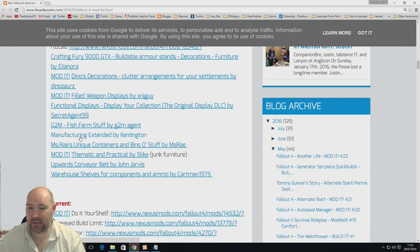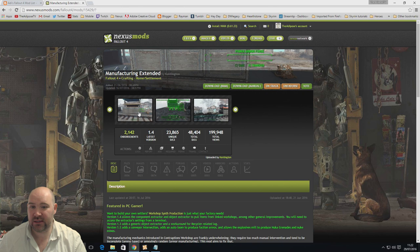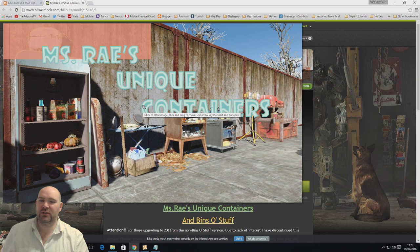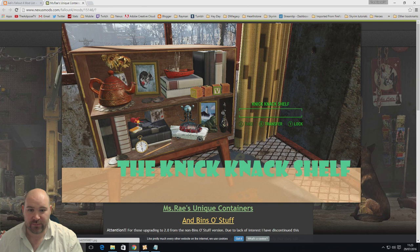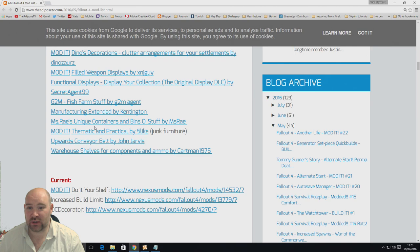I finally caved and got Manufacturing Extended, which is essentially a must-have if you're using factories. It adds lots of actually useful factories, including a body destroyer — you put people you've killed into it and it shreds them into useful resources. Unique Miss Ray's Unique Containers specializes in decorative storage: rather than a plain cupboard, you get a completely filled fridge, a pretty ironing board for clothing storage, a knickknack shelf. You don't even have to use them as containers — they're pretty decorative additions on their own.